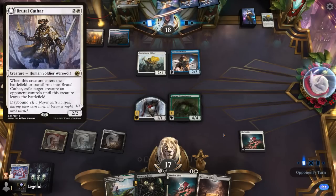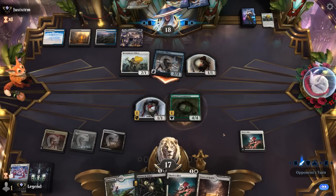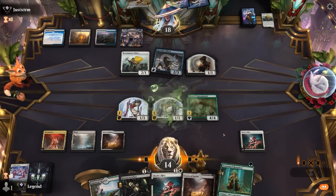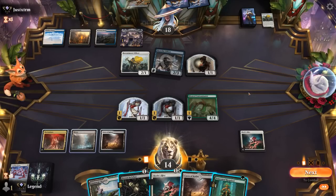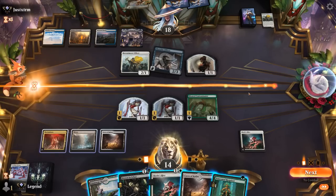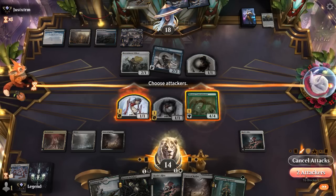Hoping there's no Brutal Cathar, since then it's not clear whether to kill the Cathar or the Officer. Officer attacks — we take 2. Opponent passes, so they may be on a build with Wandering Emperor, or planning to just activate Officer. Not sure if Contaminator wants to be attacking — if Emperor exiles it, that's pretty bad. But we also don't want to give them the chance to just activate Officer for free. Rotpriest does not apply a poison if Emperor exiles with a minus-two ability.